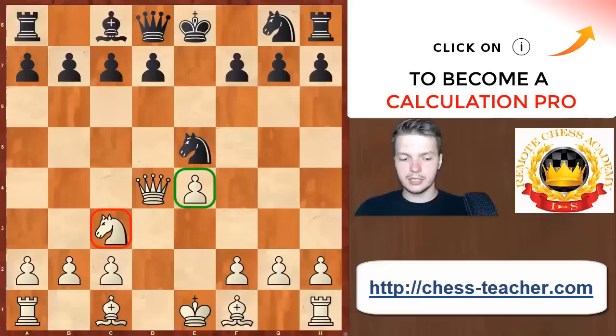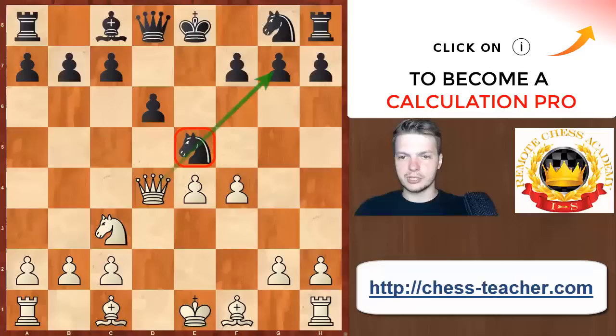In particular, if Black does something reckless such as d6, after f4 it might turn out that if the knight needs to go away from e5, White will be able to capture the pawn on g7 — and you can imagine how problematic Black's position is going to be. Black can still save himself by means of playing c5, but then it already feels that Black is under tremendous pressure. After Bb5+, the knight is hit and the king is also in check, while the pawn on d6 is going to be permanently weak.